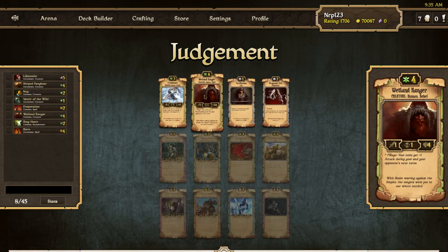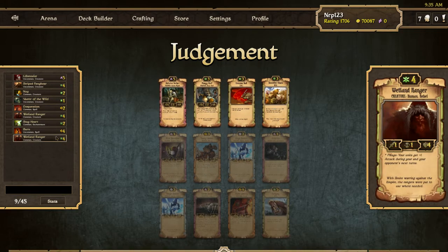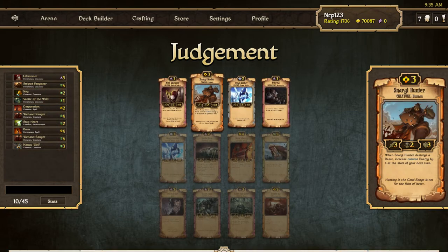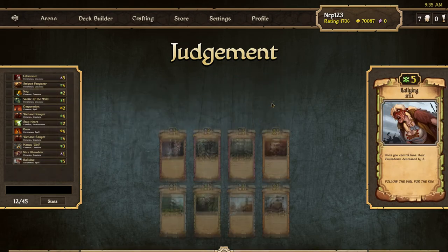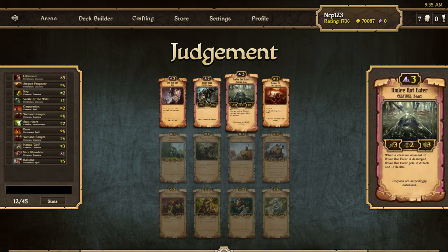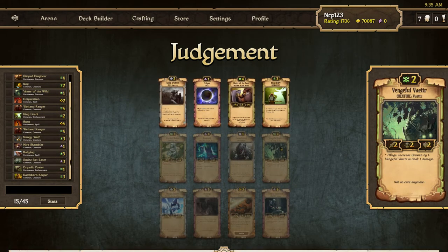These burns are amazing. Wetland Ranger, Rallying is good. Mangy Wolf or Crimson Bull — I think Mangy Wolf is pretty good now, it's three cost, I think I'll take that. I'll take the Myers Shambler. I'll definitely take Rallying here. Earthborn Keeper's not bad, Rod Eater sure, why not. Dryadic Packs is pretty good. Earthborn Keeper, central letters go down here.